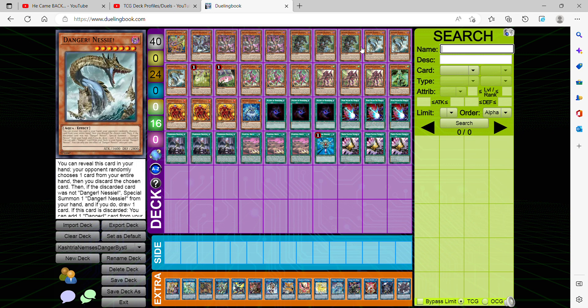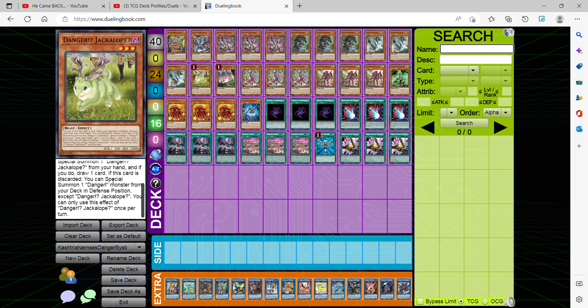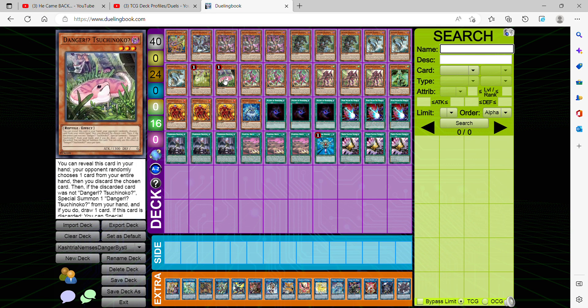Cards that don't force you to waste your effects are Nessie. When this card is discarded, you can add one Danger card from your deck to hand, except Nessie itself. So in itself, this card is always going to be an extender — it's a card that lets you plus one regardless. We're also going into Jackalope, which special summons a Danger from the main deck to the field in defense. Tsuchinoko pitches itself but still gets to press the effect with no draw. Then we go straight to the Kastrias.